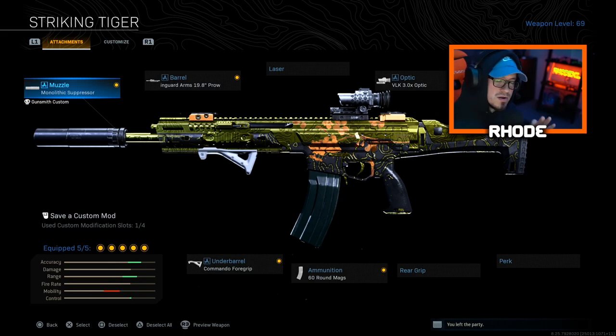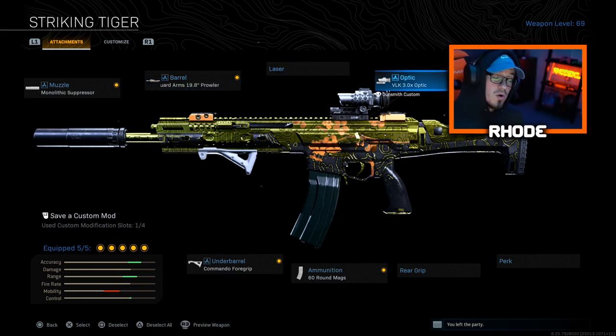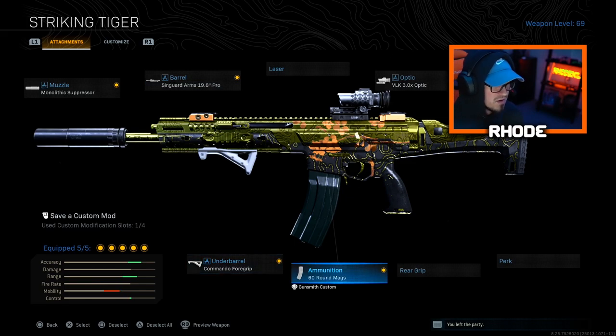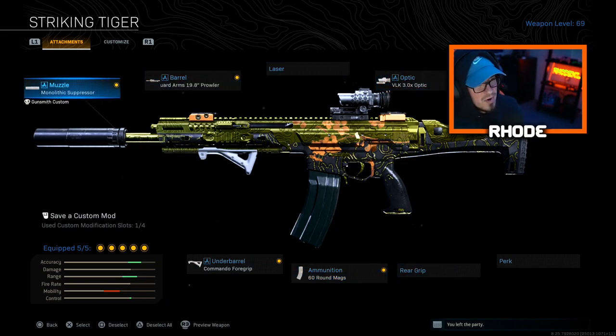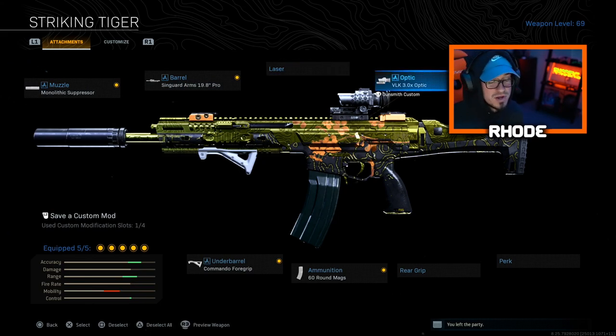I know it's up and down and people have different opinions about it. For the muzzle: Monolithic Suppressor, barrel Singuard Arms 19.8 Prowler, DLK 3.0 optic — or you can run the holographic — 60 round mags, and Commando Foregrip. A lot of people go 50 round mags for better mobility. I like the 60 round mags; I feel more comfortable wiping out a squad or trio. That extra 10 bullets makes a difference for me personally.